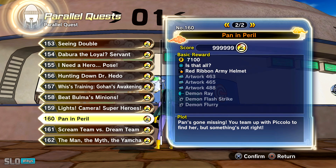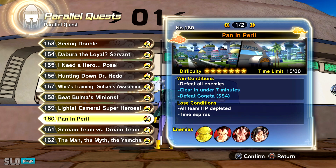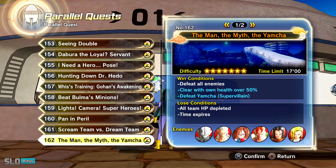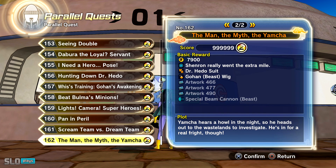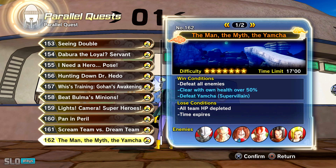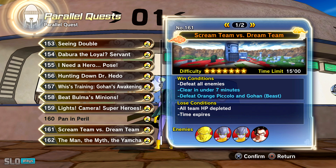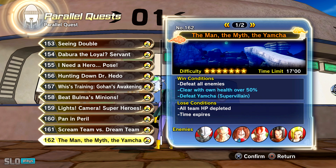For Pain and Peril — this is for the rest of the skills, like Beast Gohan skills — if you want to see the win conditions: clear in under seven minutes and defeat Gogeta. The last one is different and this is the one where you can actually get the special Beast Cannon. It says clear with your own health over 50%. And then obviously defeat super villain Yamcha, who is the last enemy.